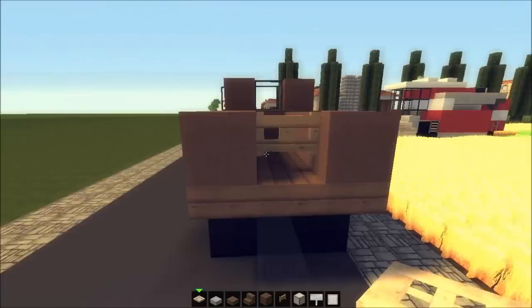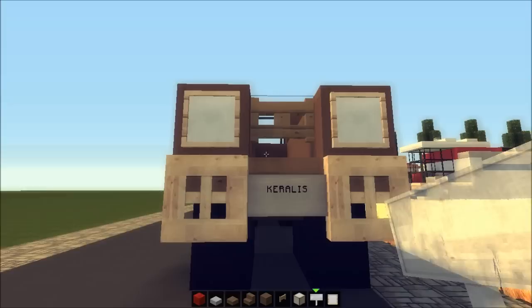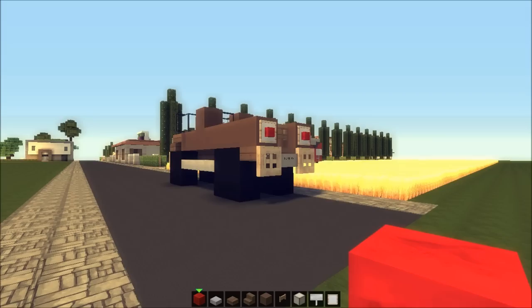Place the trapdoors here on the back as well. We're going to place some lights up here, a registration sign saying 'Keralis' just because we can, and for the lights I'm just going to use some blocks of redstone just for the looks. It just looks bananas!